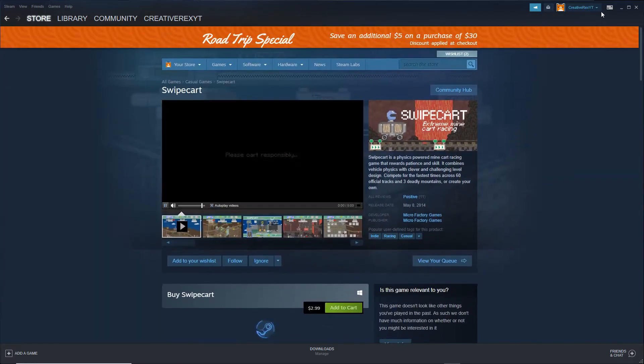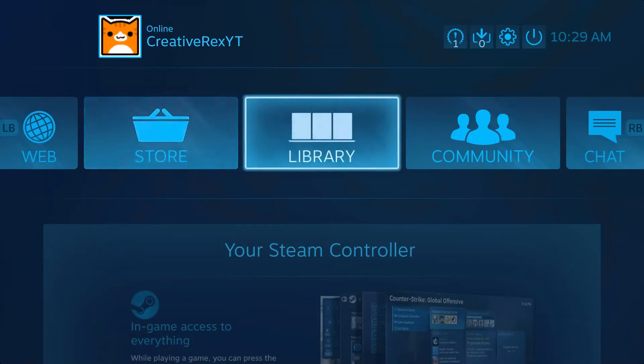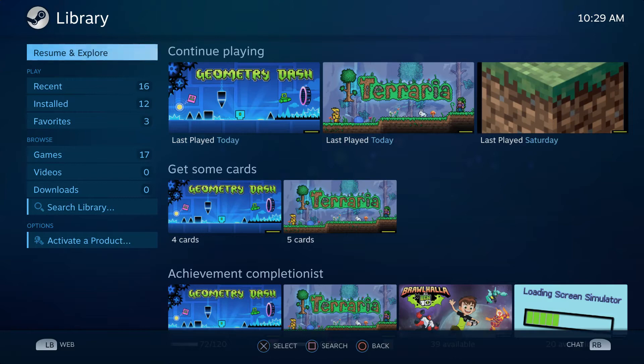So you're going to want to go into Steam, and you're just going to want to click in the top right corner to the right of your name. You're going to click on Big Picture Mode, and then it's going to go through this really cool intro thing, but you can skip that. And then you'll notice you can use your controller and it looks really different.